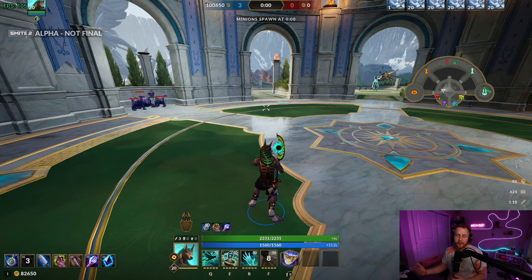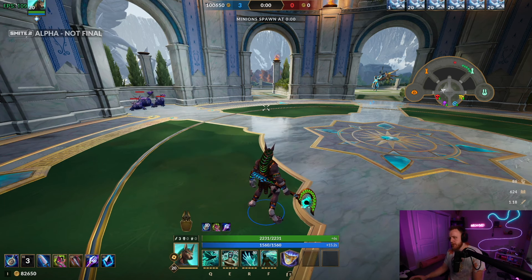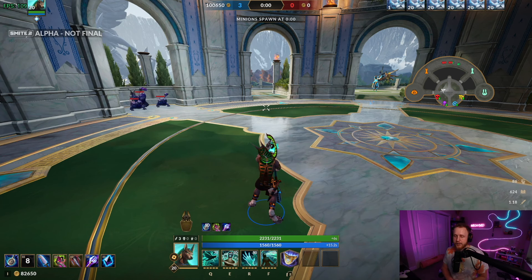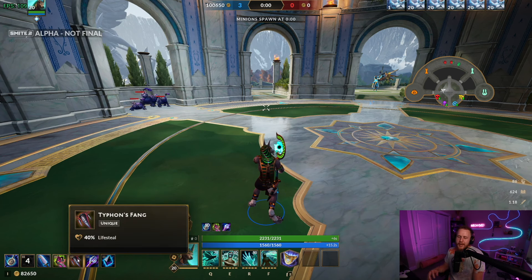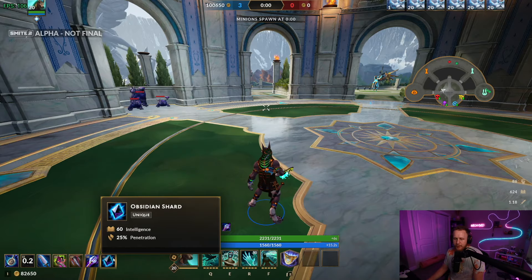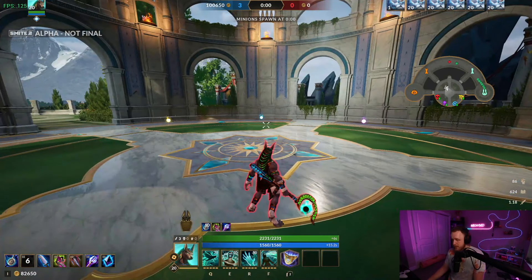The build is more cooldown-oriented than lifesteal-oriented. Anubis's passive is just lifesteal when it gets lower — up to 24% lifesteal — and you get extra tanky when lower too. So you're combining survivability from your passive with really good cooldowns. Typhon's Fang is there to negate anti-heal, making it so you're healing enough through anti-heal to 1v1 almost anyone except crit gods, plus you have the pen to kill tanks.